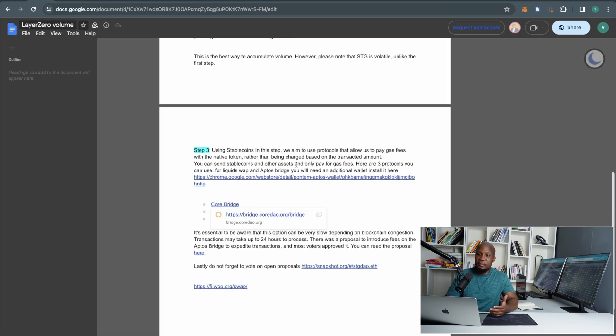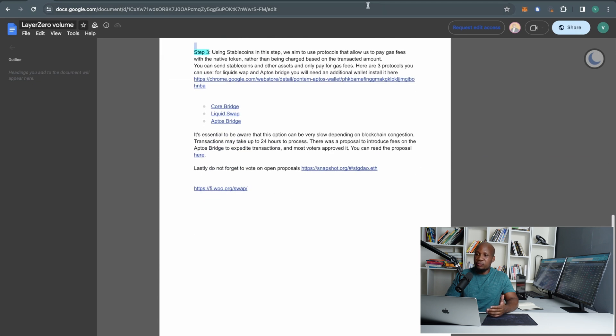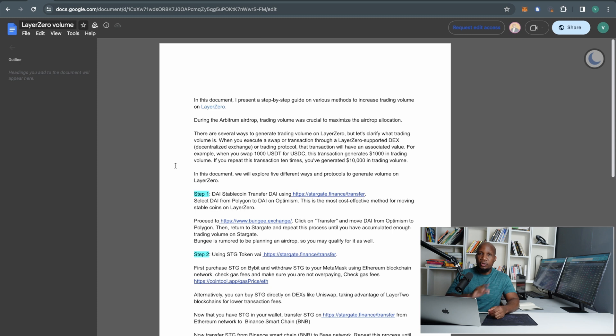That is how you generate trading volume on Layer Zero. If this video was too fast, head over to the document in the description — all the links and steps are there, including links to track your progress on Layer Zero. Next week I'm uploading a new video on Layer Zero which is going to be really interesting, so smash the like button and subscribe to get notified. My name is at Foci Designer — thank you so much for watching. If you want to farm the Layer Zero airdrop, I've covered many videos on Layer Zero and the playlist will be on screen. Good luck — hopefully we'll see you on the other side of withdrawals. Goodbye.